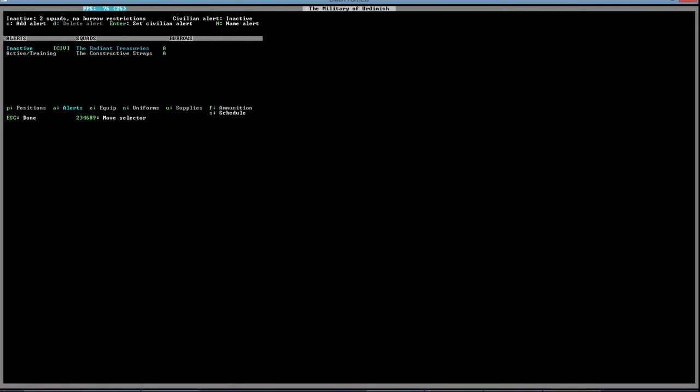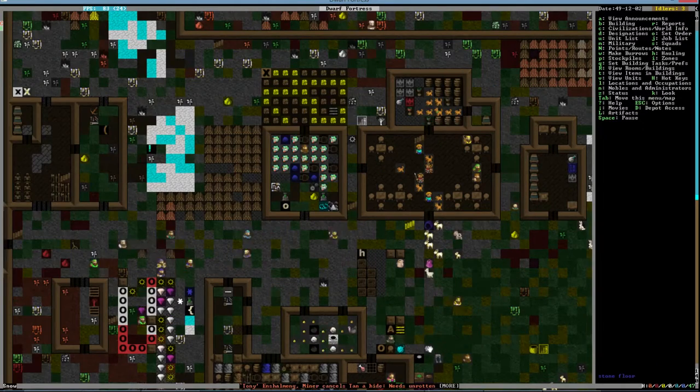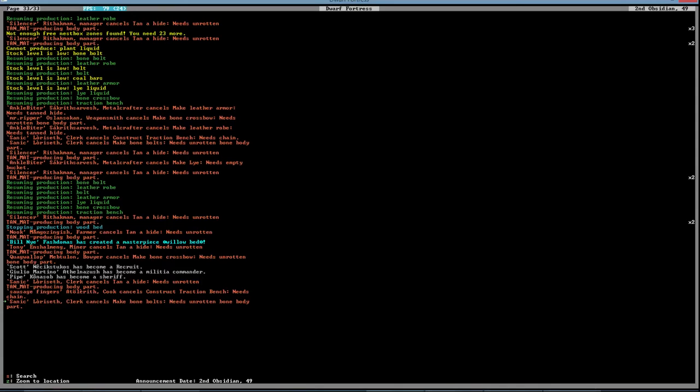Alerts — you were on inactive, that's the problem. Setting to active — there we go, excellent, it worked! So we now have Julio as our militia commander, Pipe has become sure, and Scott is now recruitable. We finally pushed the right buttons.